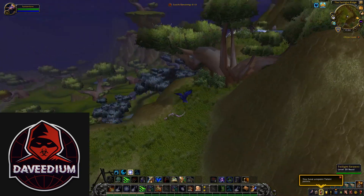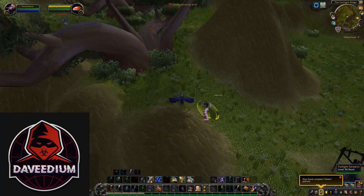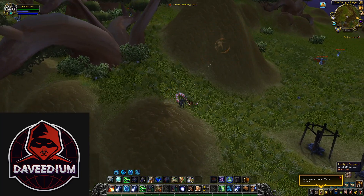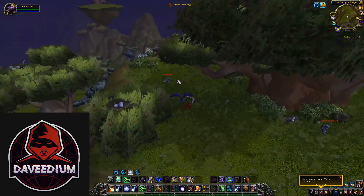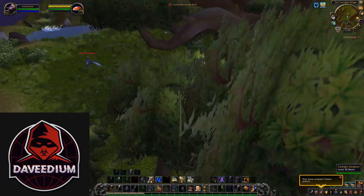I recommend skinning on a druid just because of how much faster it is to get back into flight form. You'll get a lot more cobras by the end of your farming session. Now these cobras, when you skin them, they have a very small chance of dropping cobra scales.